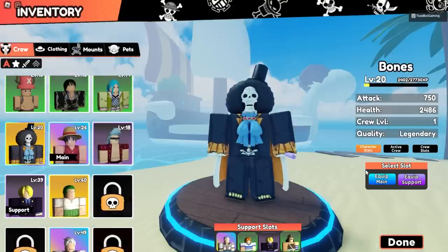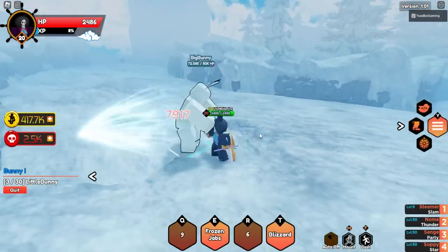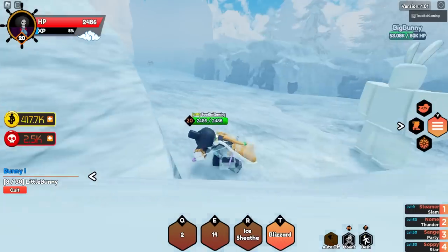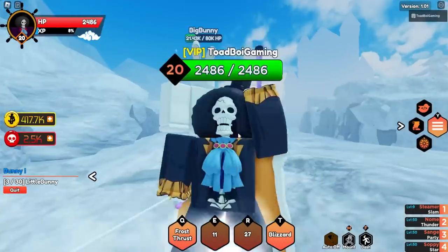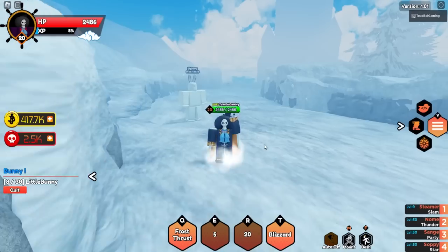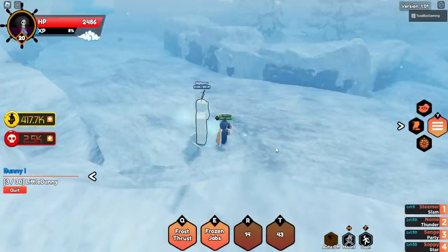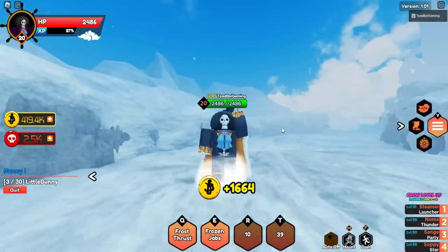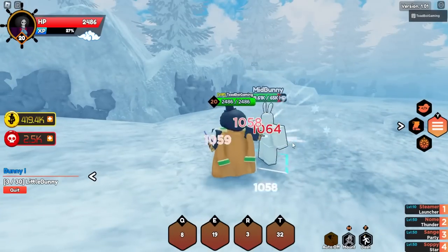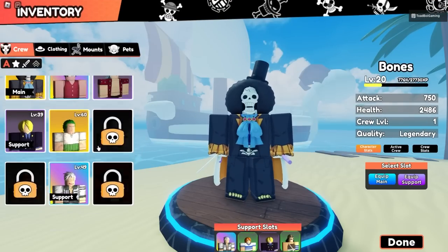Luffy might have to be main. Let's equip Brooks as main character and see what he can do. He's got Frost Thrust. Frozen Jabs - he attacks with the sword, I like that. Ice Sleeve - he runs in a funny way, I love that. Blizzard - he sheathes his sword, that's amazing. Running back through the attacks again - frost thrust, frozen jabs - these characters are so cool. Zoro is definitely not going to be my main character anymore.